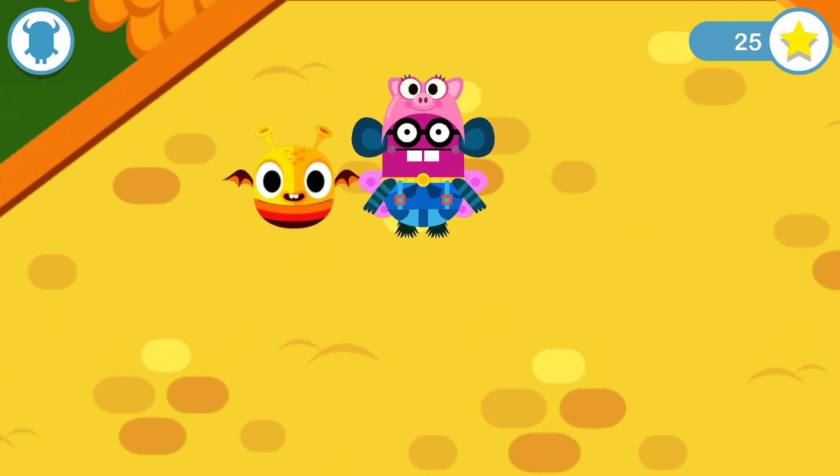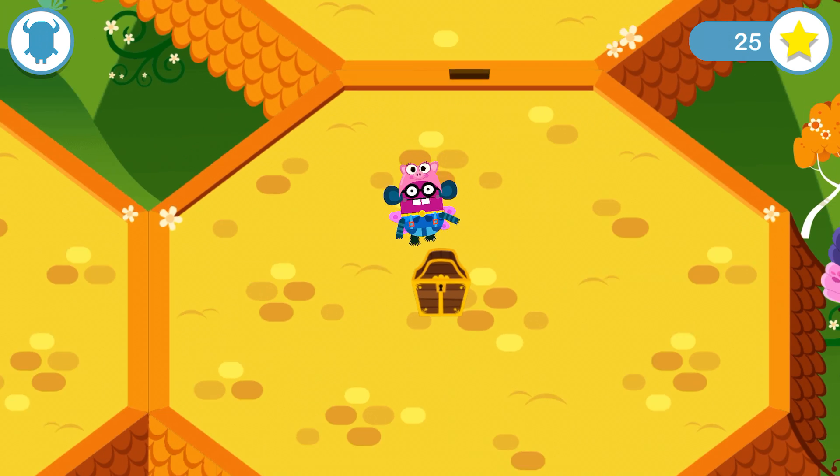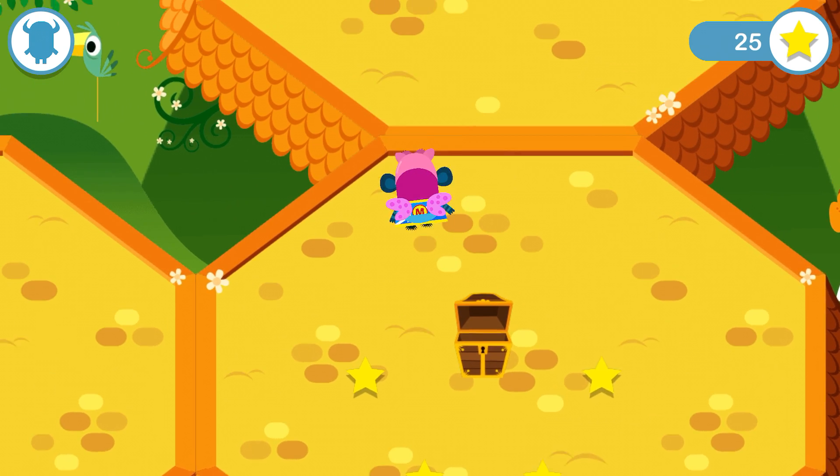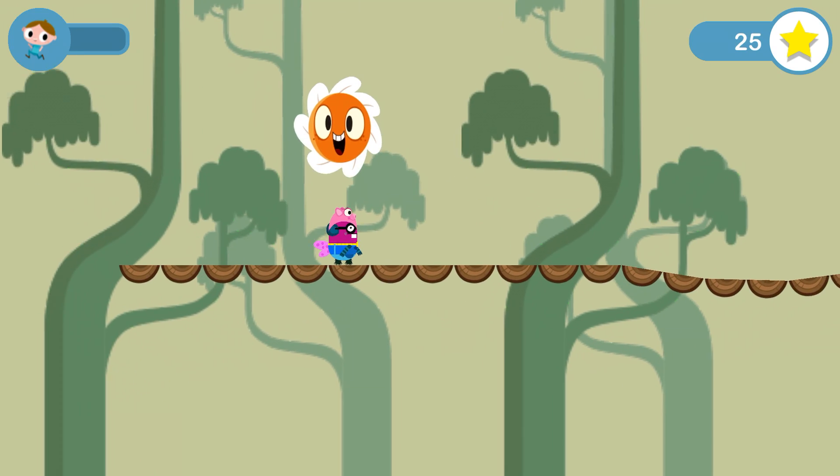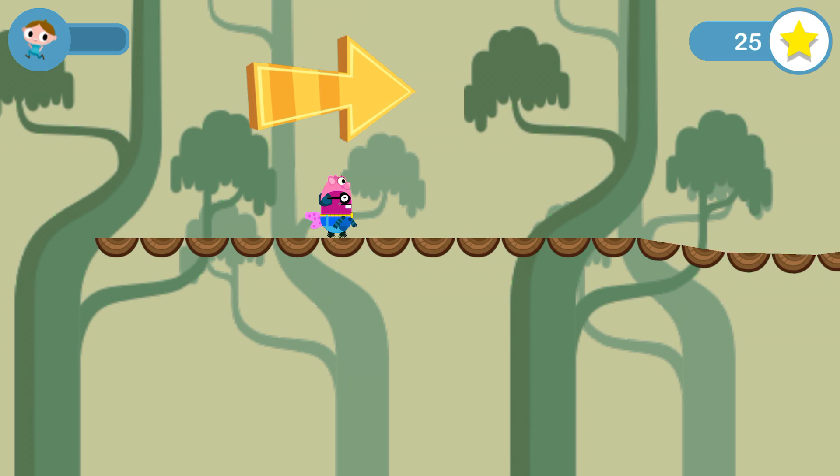The Tricky is amazed at how good you are at finding her. She's so impressed she's going to join you for the rest of your journey. She's jumped into your pocket! Collect the flowers and they'll tell you which way to go.